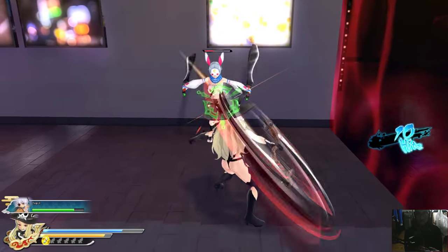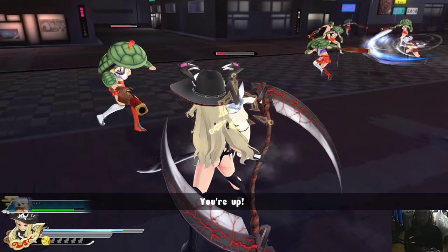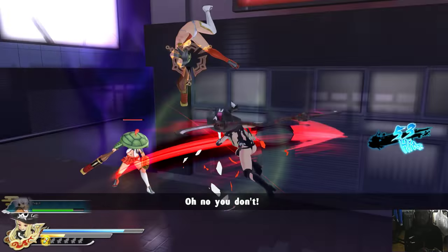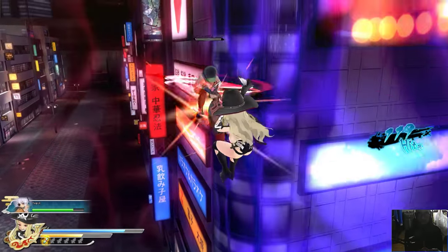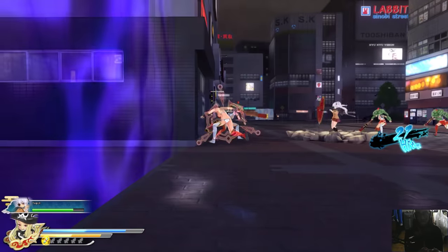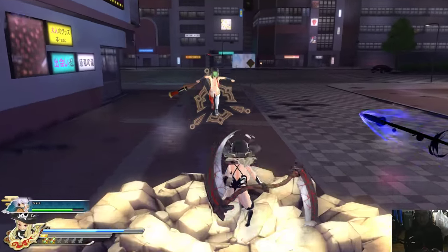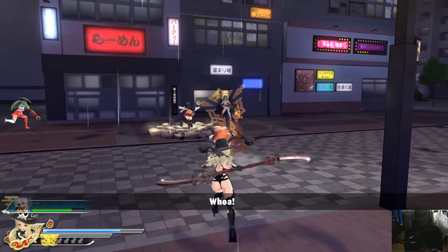Let's target these ones first — they have a bit more HP. That ought to take care of that one. Sometimes you can see enemies' HP going down as you attack, and sometimes it just jumps from whatever value to zero instantly — kind of weird. The game looks pretty good texturally but the mechanics of how textures interact can be a little buggy.